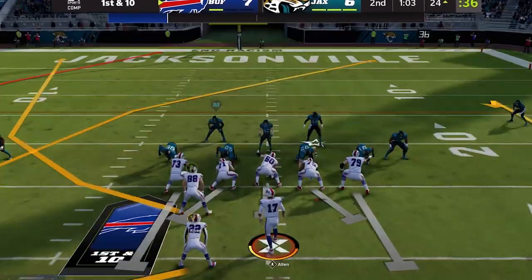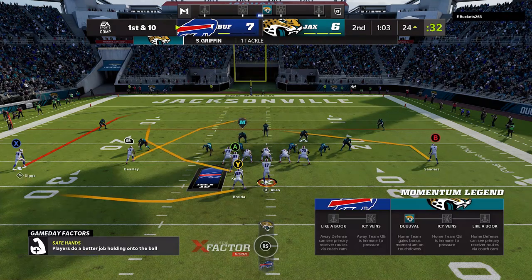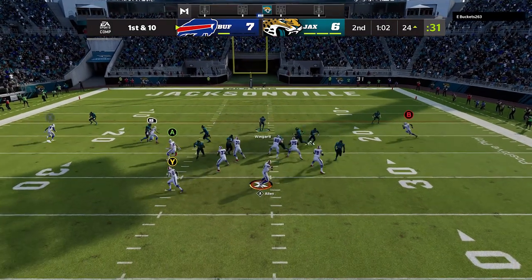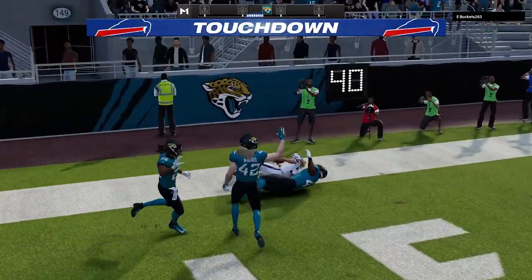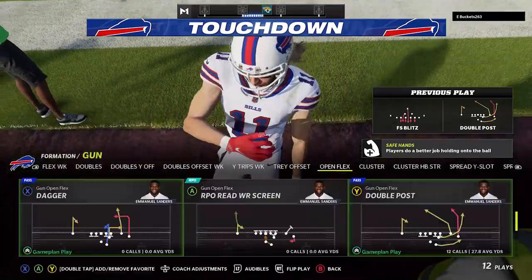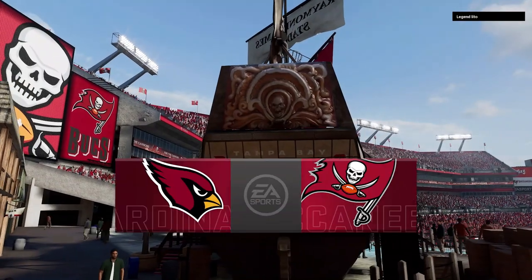Back to the gameplay — it looks like he's packing the box and running Cover 0 man blitzes, so I continue hitting him with the Double Post. Pretty much every route beats man, but the RB route is especially a good man-beater. I buy a little time, roll out away from the pressure, and we get an easy touchdown to go up 14 to 6. I actually decided to go for two to go up nine, but my opponent quits before I get the chance — so on to the next game.